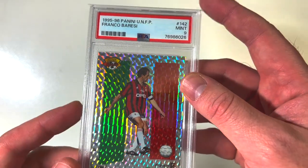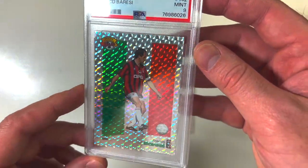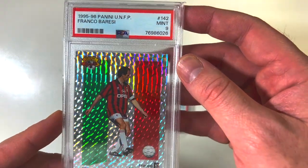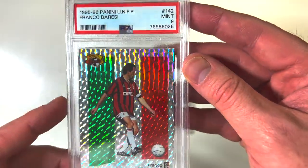Look at this beautiful Franco Barresi card — holy shit! That is a nice one from 1995-96. Those old Italian League, those old Serie A cards really just pop.